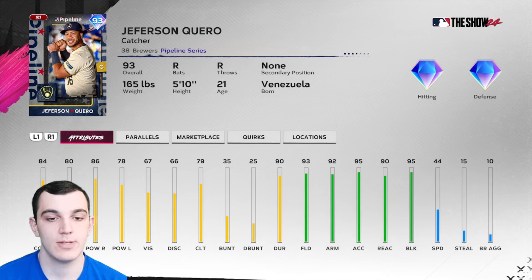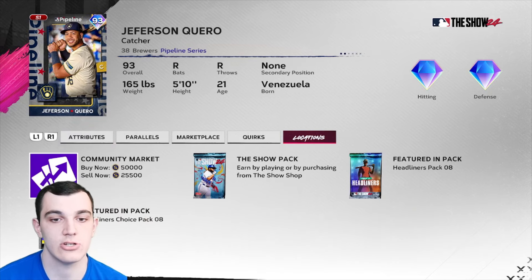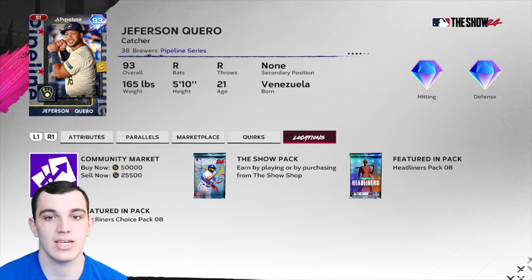Ultimately it's just not a bad card overall. For a headliner it's insanely good defensively, and that is really valuable at catcher. He's going for around 30k to 40k, I would assume, after all these people open their packs.